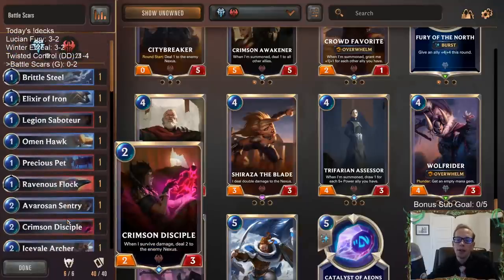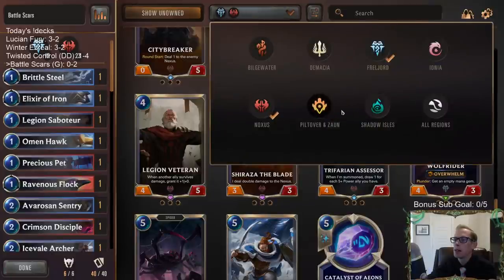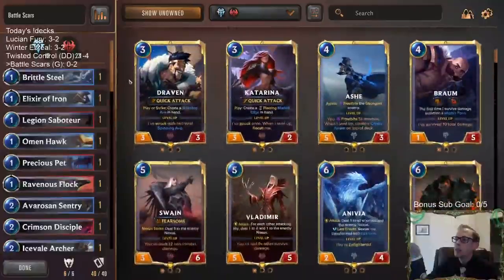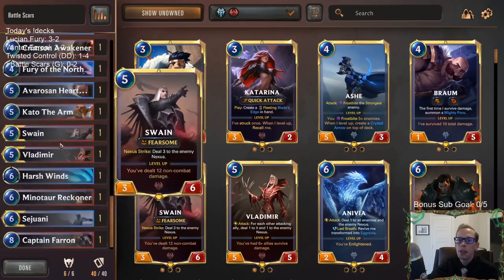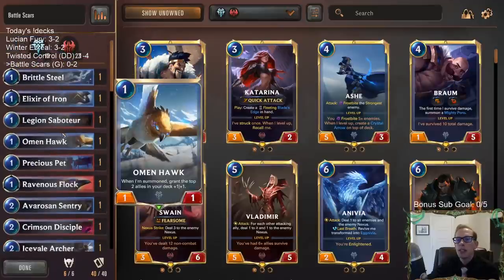We're going to keep trying it out and we'll have more gauntlet videos tomorrow. We'll do another two or maybe three gauntlet decks with Singleton, because there are other region combinations I wanted to play. Shadow Isles Piltover is the classic, but Bilgewater has a whole lot of stuff, and Demacia has so much good stuff too — could probably go Bilgewater-Demacia aggressively. We saw Ionia with all those elusives; maybe we try Ionia-Noxus. Singleton is fun — give this format a try.